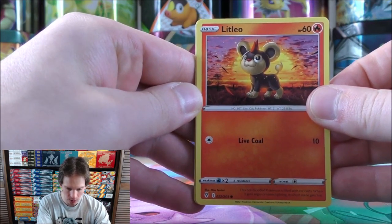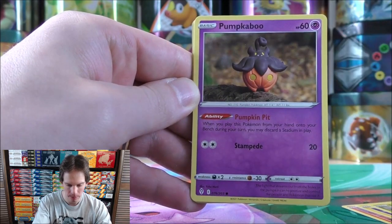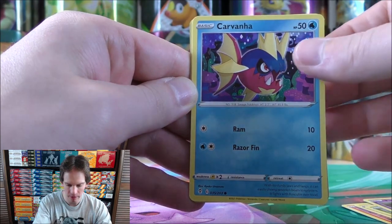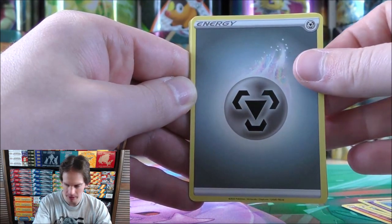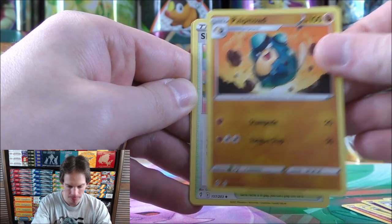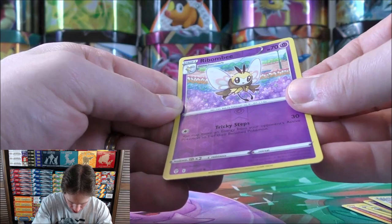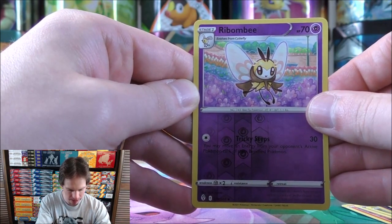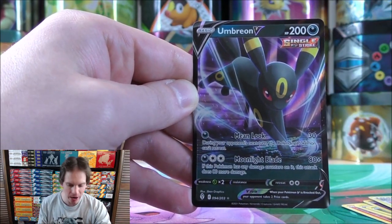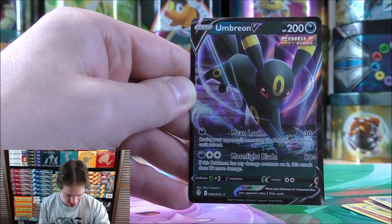Litleo starts the first pack, along with Chincho, Dino, Pumpkaboo — Halloween is coming up — Carvanha, Metal Type Energy, Tentacruel, Palpitoad, Shopping Center, and a Reverse Holo Rabambi which would be an uncommon. The final card is an Umbreon V — one of 18 different Pokemon V available in this set.